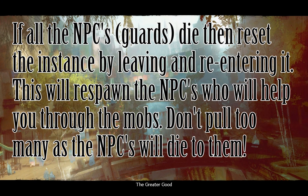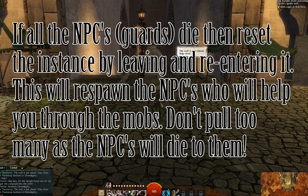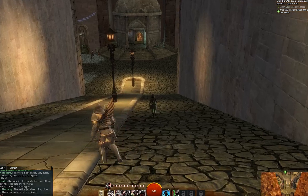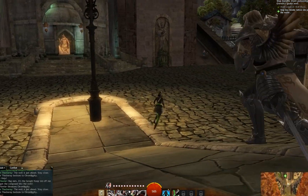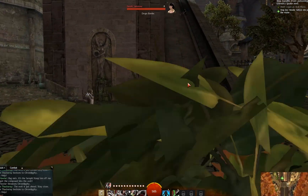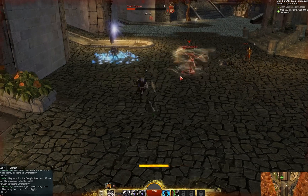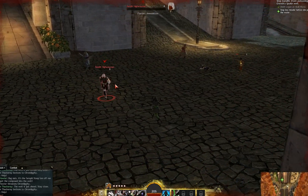Okay guys, I'm entering the Greater Good instance. They suggest level eight but I'm level seven. The first time I tried this it didn't work out so good, so I'm going to be a little more careful this round and hopefully I'll be able to do it at level seven. The guards all died and then I was tanking mobs and all kinds of crazy stuff, so hopefully that doesn't happen this time.